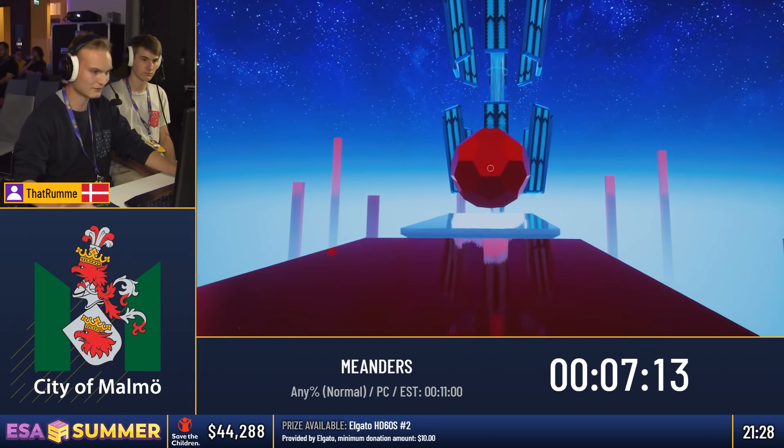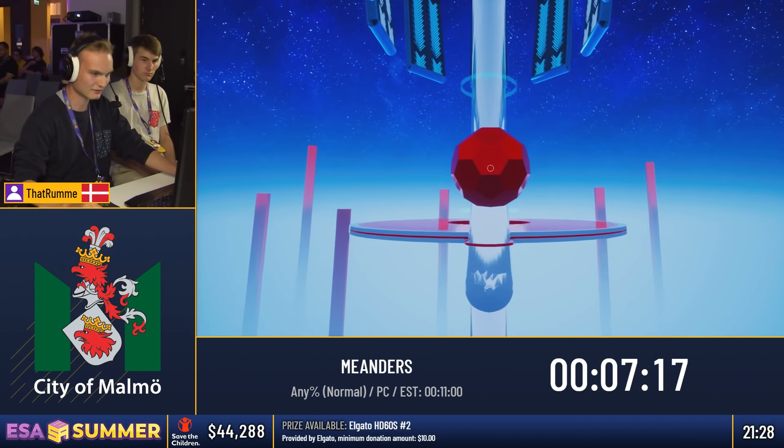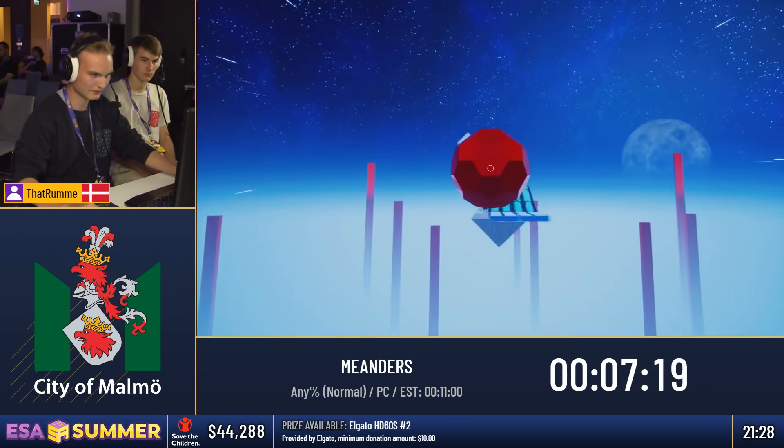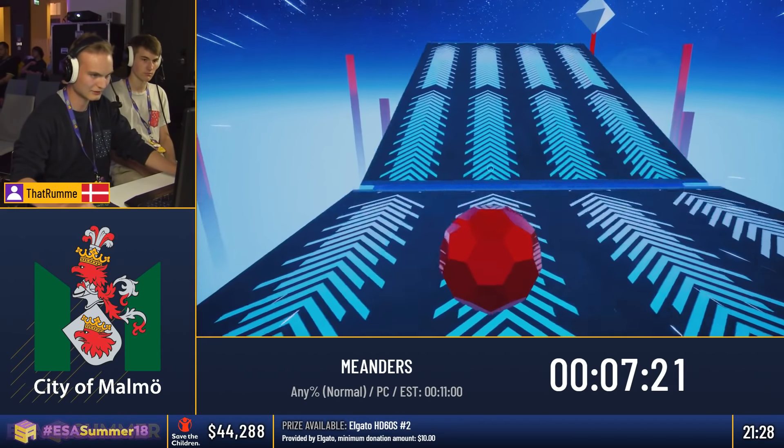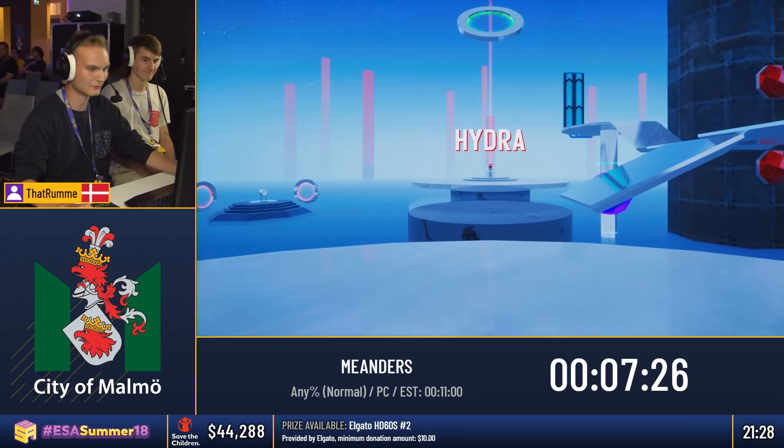We have to go back to the same tower and take this cannon, get some boost from that, and get up to this. Just cancel our upgoing velocity by jumping. Trying to bunny hop up here — didn't really work out.